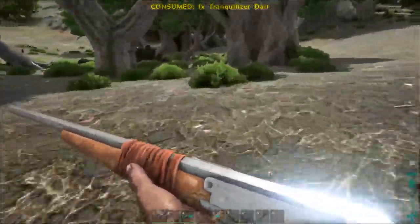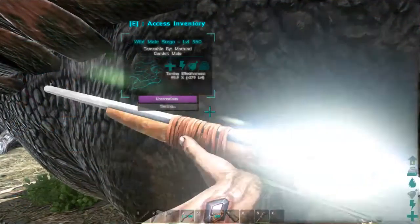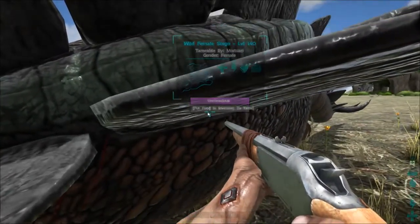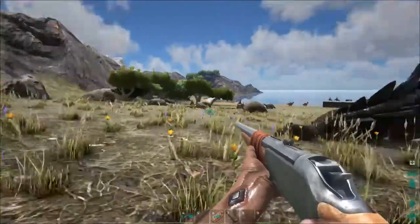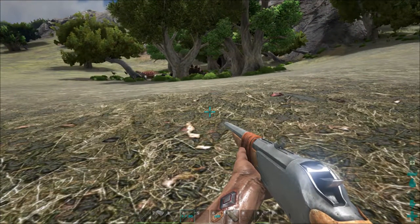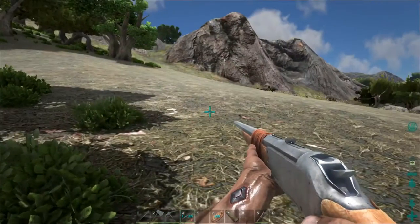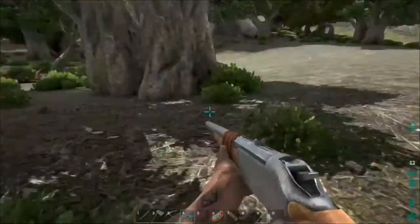It would be nice to tame both — then I have a couple and can get some eggs. This will take very long though. I'm gonna need more berries and more narcotics. While babysitting these two tames I will continue and collect some more berries, maybe create some more narcotics. Otherwise this will take way too long. I can't remember what kibble I need for the Stego — I think it was sarco kibble, but no way I can get crocodiles up here. So I'll collect berries, go back to my base and make some more narcotics to keep them down, otherwise they will wake up pretty fast.